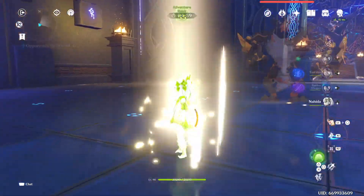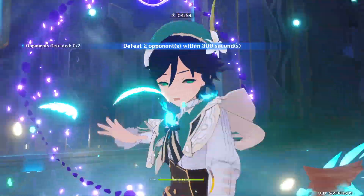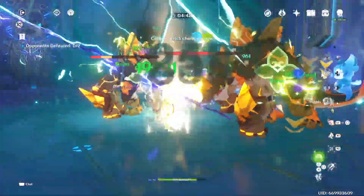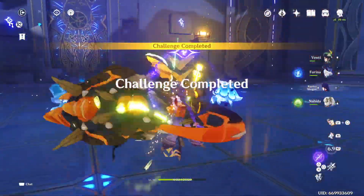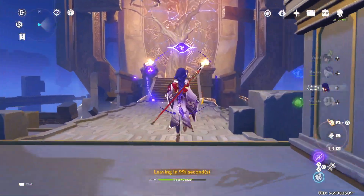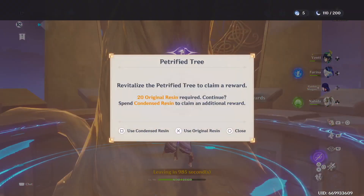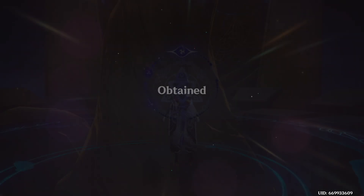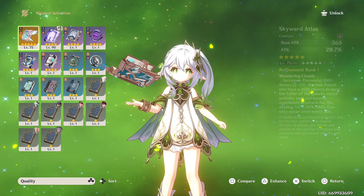Another thing I'm also trying to farm during this time is some artifacts for Zhongli. I know that Tenacity of the Millelith is one of the recommended sets for him because he can boost the attack of different shielded characters, and it's also an HP set. So I'm going to try to farm for these artifacts and see if we can get a build. If you have any other suggestions, please let me know.